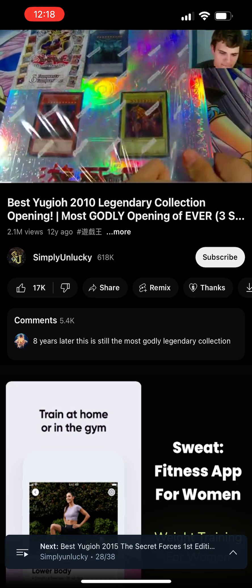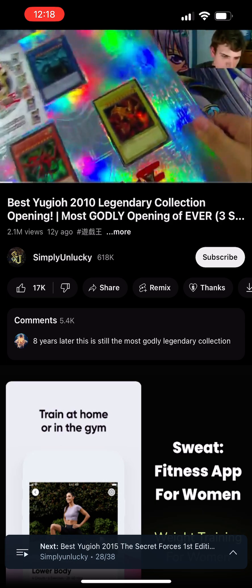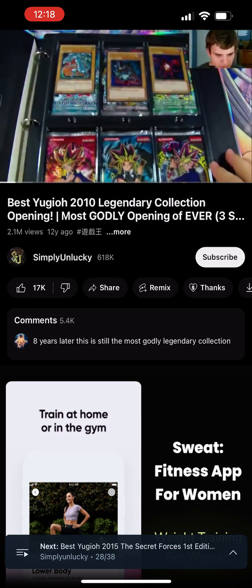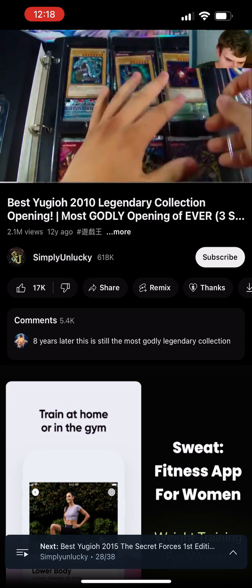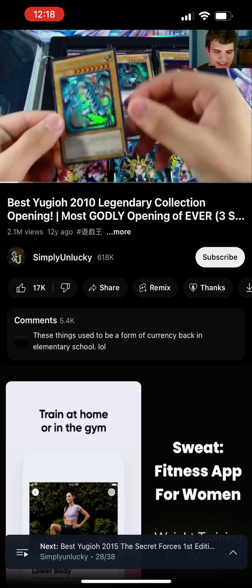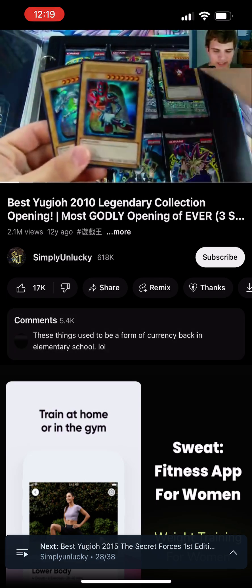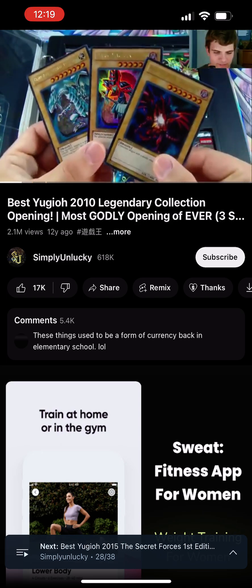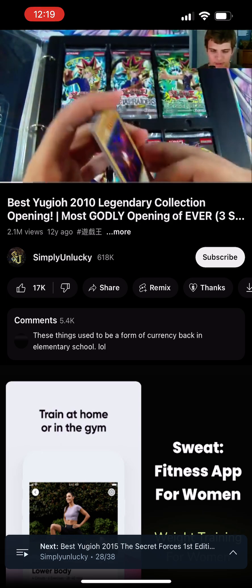There goes the wrapping. Taking a little bit to open this, so bear with me. I actually got this from my local card shop, which is pretty crazy. So before the gods, first let's go over these. We have Blue Eyes White Dragon — awesome. Dark Magician and Red Eyes Black Dragon. Wow, very awesome. All ultra rare.